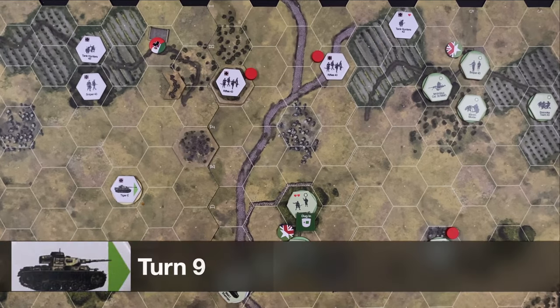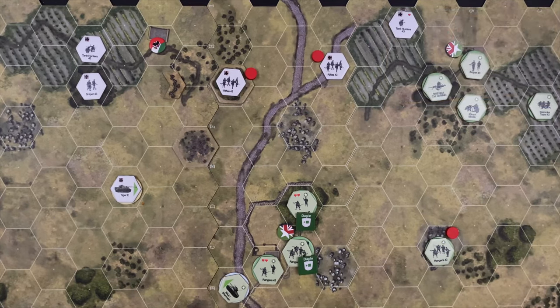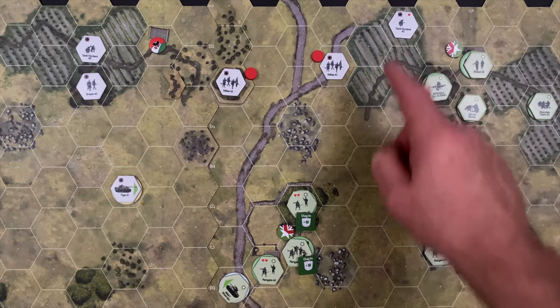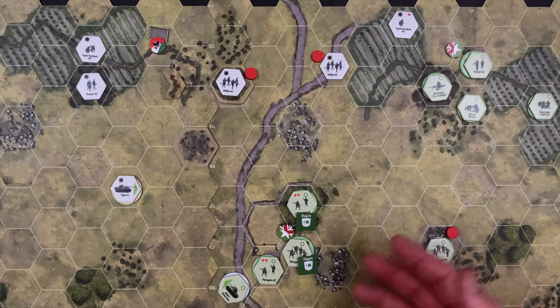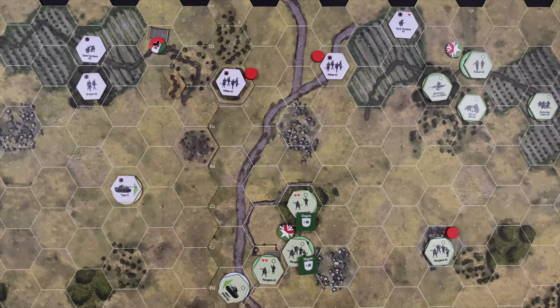Rolling for initiative — it's a draw, roll again — US has initiative. The only way the US can lose now is if they lose the victory position to the lone tank hunter — his buddy has been killed, but he's still driving forward as a one-man hero charging the objective — or if the Sherman gets wiped out. The Tiger knocking out the Sherman or this lone individual taking the US objective are the last two German hopes.